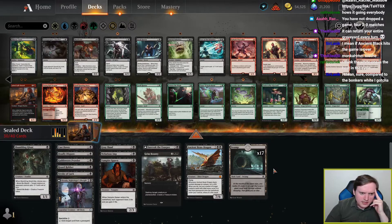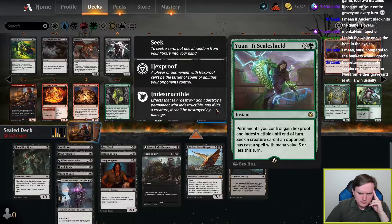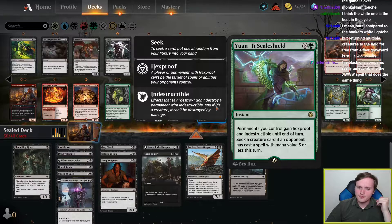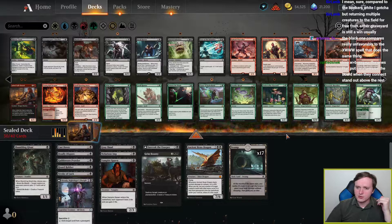What do we have in green? We have Gnoll Hunter, two Wild Shapes, Yuan-ti Scale Shield at two and a green: give permanency control gain Hexproof and Indestructible, and seek a creature card if an opponent has cast a spell with mana value 3 or less this turn. It's good enough to play if you're in green — it is still a combat trick that draws a card. But I don't think it's powerful enough to pull you into green.